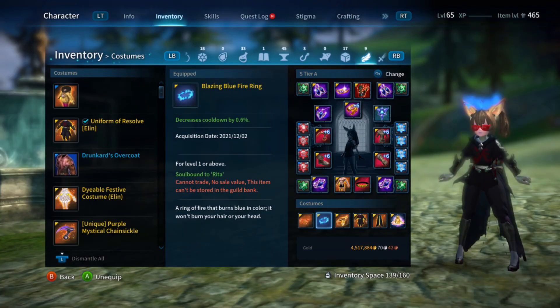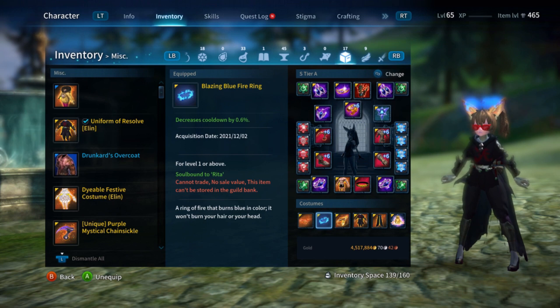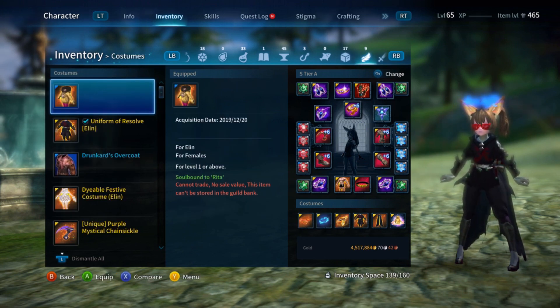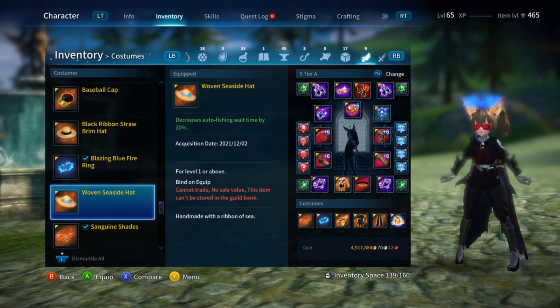It has decreased cooldown by 0.6%. It's not better than the fire halo — the red fiery one has decreased cooldown by 1%. This one is like you slice it in half and get 0.6%. But I'm grateful to pull it because you can pull anything from uncommon.